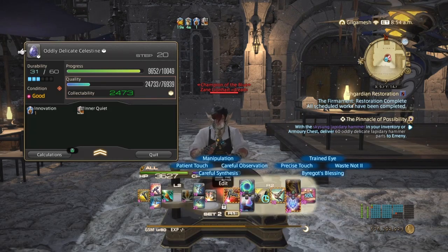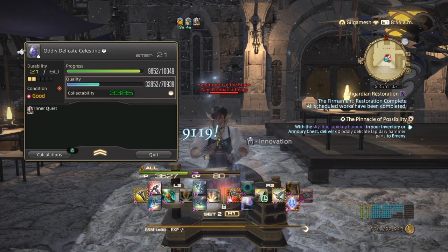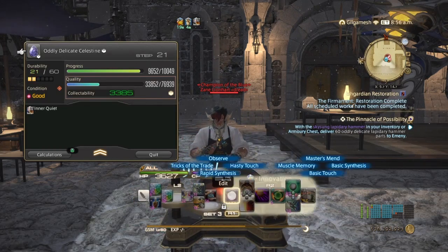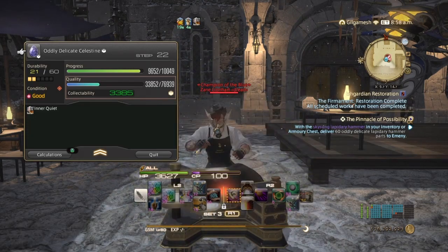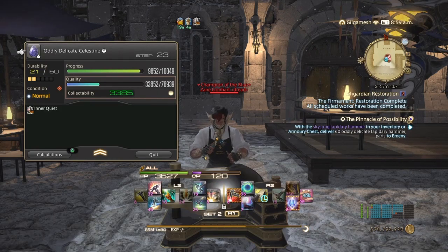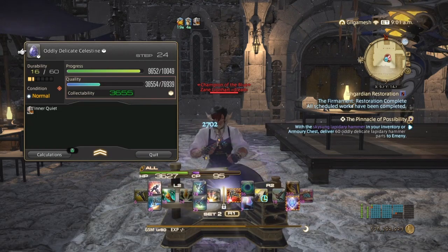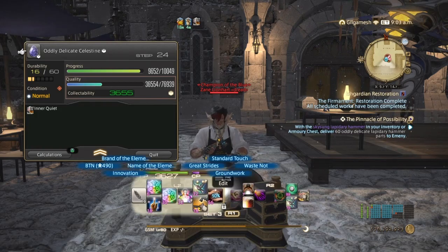Since we do have enough durability, I can do Precise Touch. We got another Good, so I'm going to take the CP advantage. And another Good — take the CP again. We do have enough room for more Prudent Touch. I think we're going to stop right there. We're going to be hitting 4,500 for sure. Unless we get a Good — then we're probably going to hit 6,500.